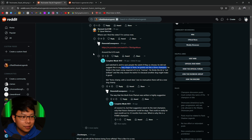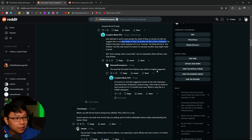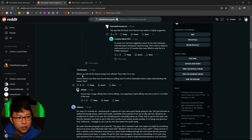Hence the meme-y-ness of it. The Plarium blurb is highly suggestive — but that suggestion could mean a new dog in the next month or 12 months from now, which is why this is a FOMO champion. Someone asks: what's up with all the fusions being force affinity? That's like the fourth in a row. Back when I started Raid, everybody was complaining there were too many magic affinity champions, and now that we have more force affinity, people are complaining about that — people are just going to complain.